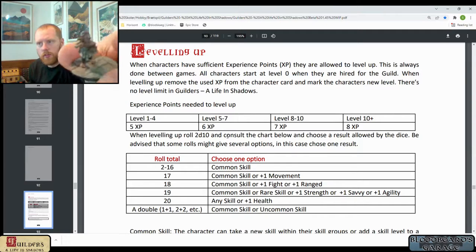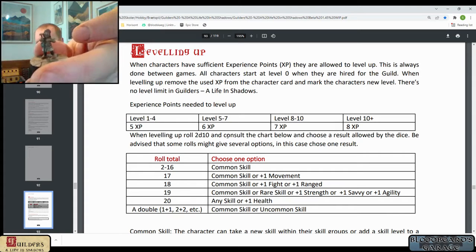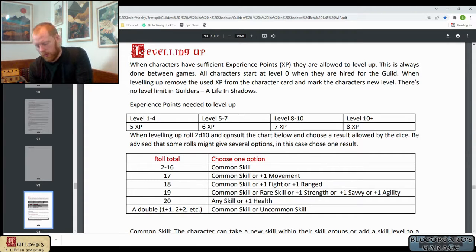Next we have a Street Urchin called Dung. Dung rolls a double one, so with doubles you can choose a common or an uncommon skill. Thinking about what would be good for an otherwise worthless Street Urchin — Dung is not going to get a special uncommon skill. He's just going to get another level of Pickpocket, so it's easier for him to pick the pocket of a civilian in the city.